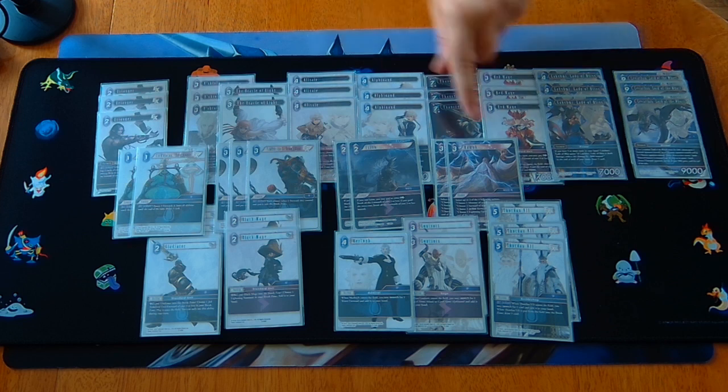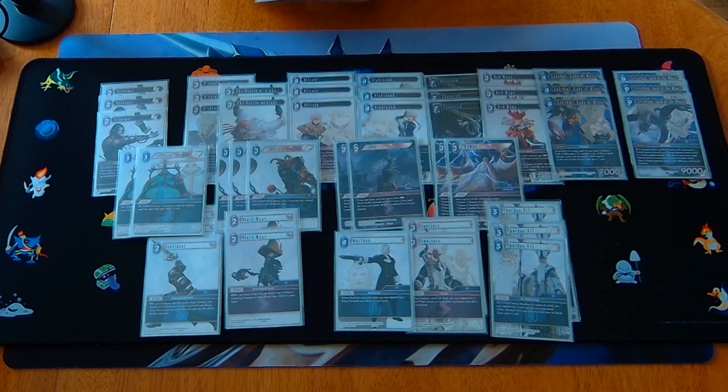Black Mage is the backup I'm least proud of in this deck, but being able to get back Ramu at a moment's notice gives your opponent more to think about and discourages them from just rebuilding Turbo Twins again only to get Ixion'd a second time.